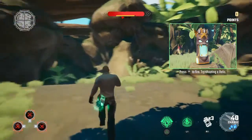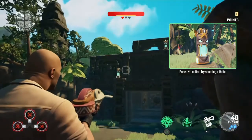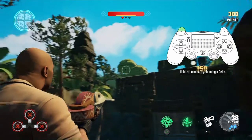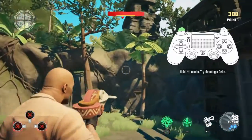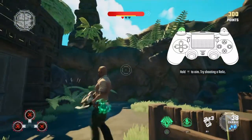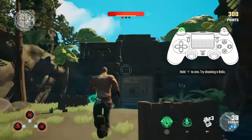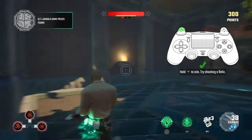Shoot your weapon by pressing fire. Try and hit the relics. Excellent! Hold aim to zoom in and shoot with accuracy. Nice! Shooting these relics can earn you bonus points.